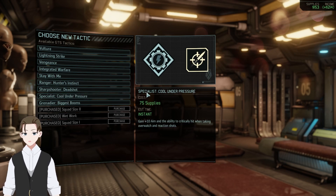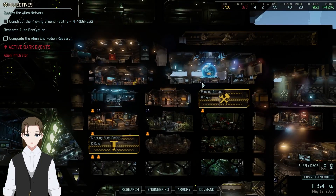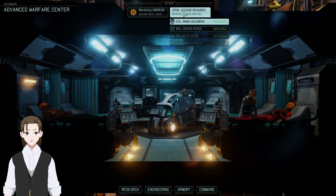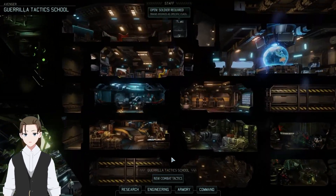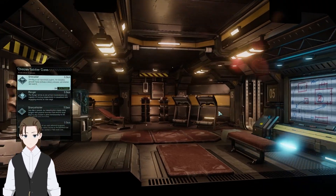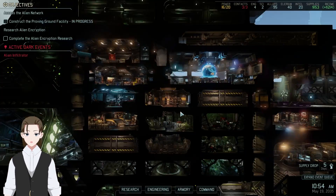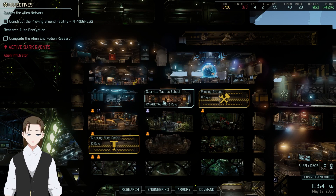I can currently get two of these if I don't get any other supplies. They're also instant though so I don't need to get them right now. Let's go to advanced warfare — retrain abilities, whoops — GTS, not combat tactics. Open soldier available. Let's go ahead and train up a second ranger, just so we have our rookies being trained up passively since it doesn't cost anything.